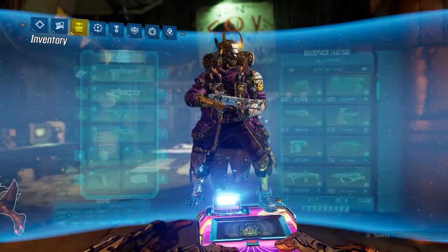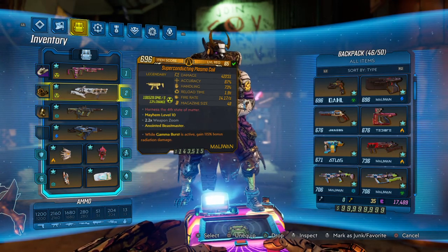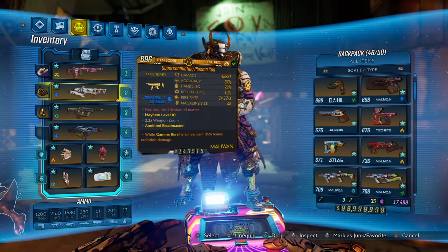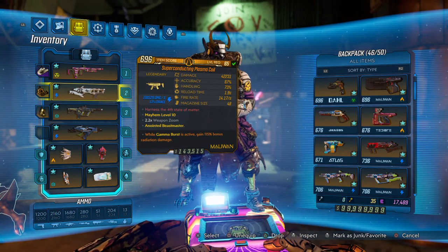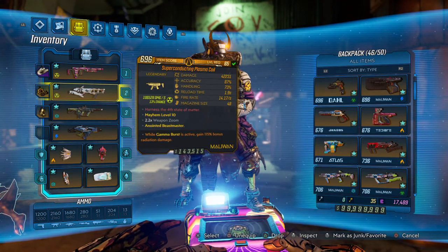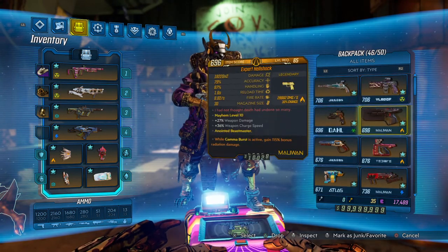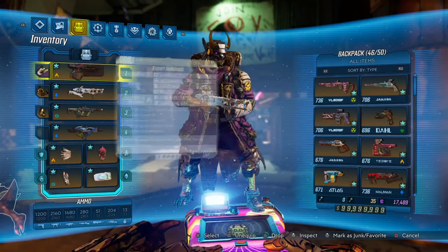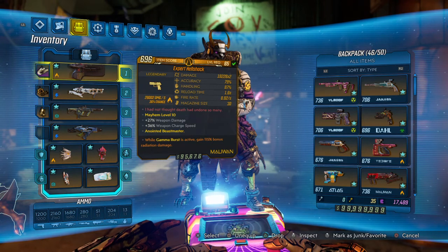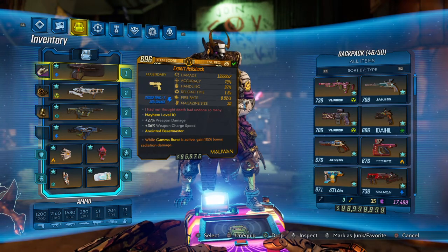Start with the gear. The main thing I'm using is a Plasma Coil, which I use on all my characters right now because it's one of the best weapons. I'm using Gamma Burst — if you want to do 200% on action skill active, you can do that, but I like Gamma Burst. For corrosive, I'll usually throw on a launcher like a Back Burner or a Plague Bearer, which I'll use for the boss fights.